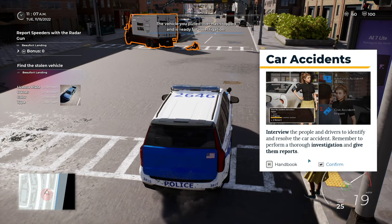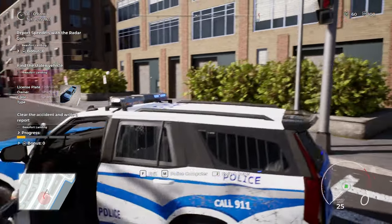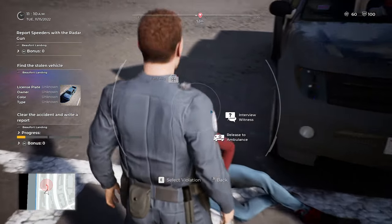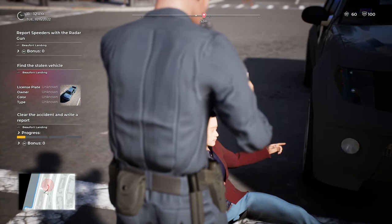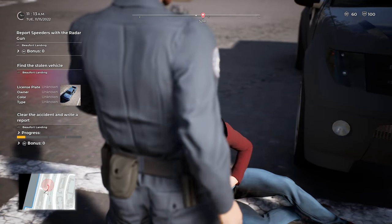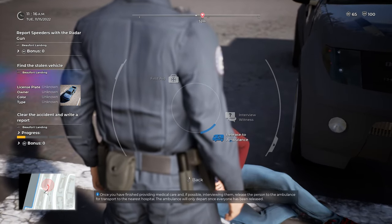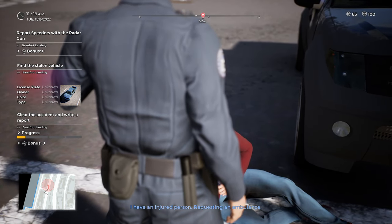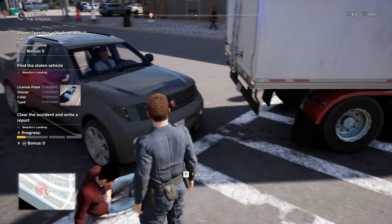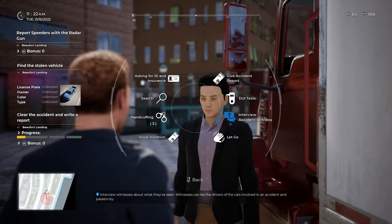Oh, we have an accident here! Interview people and drivers to identify and resolve the car accident - remember to perform a thorough investigation and give them reports. Don't mind if I do. We'll park here and block the traffic. Someone's hurt - interview witness. You need an ambulance? Is he an enemy of yours? I think we'll release him to the ambulance. Now let's go talk to the truck driver. He knew the driver, he said.